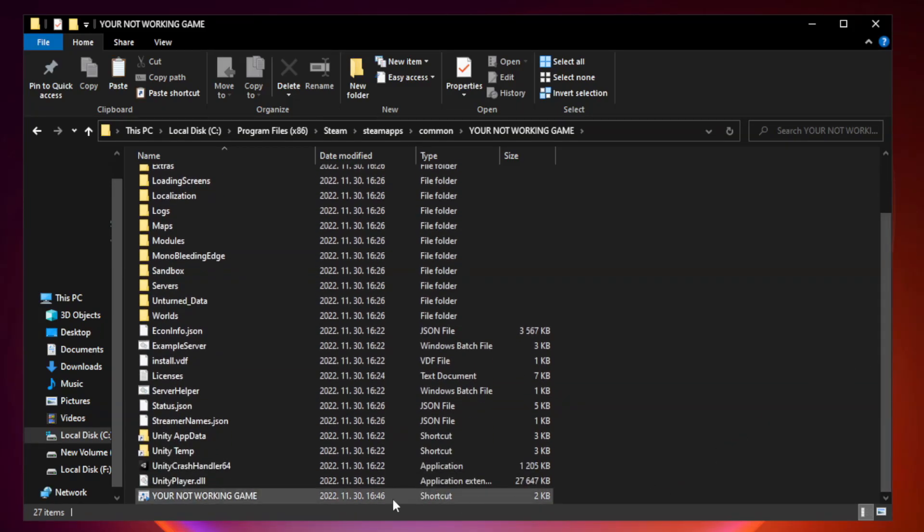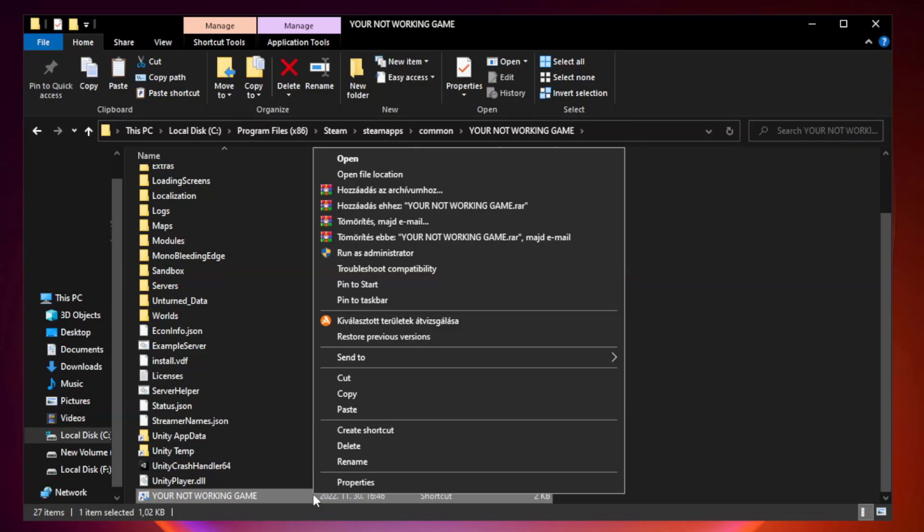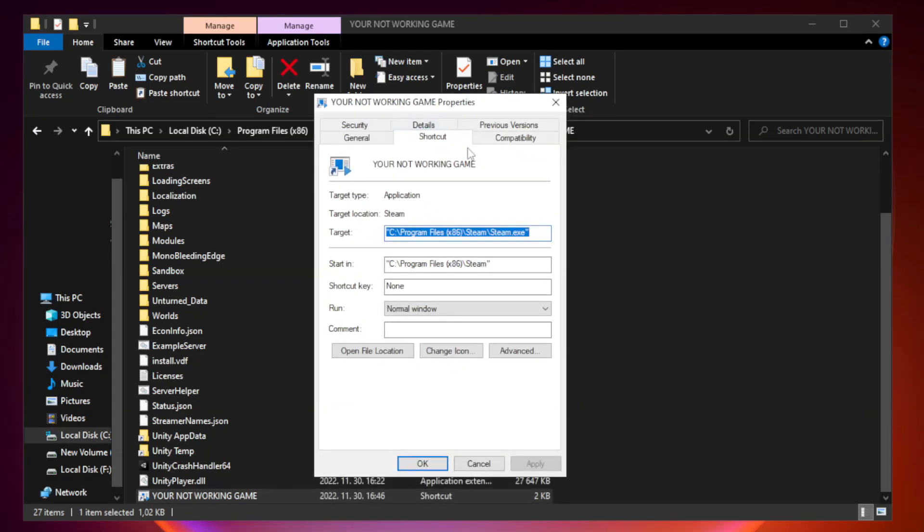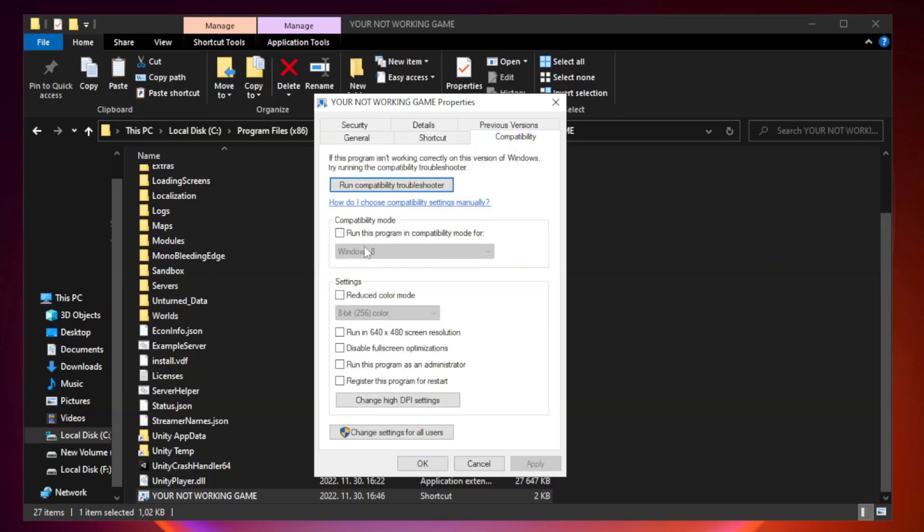Right-click your not working game application and click Properties. Go to Compatibility and check Run this program in compatibility mode. Also check Run this program as an administrator. Click Apply and OK.